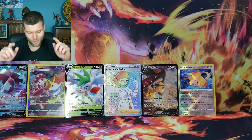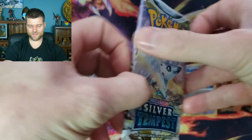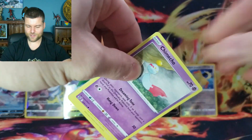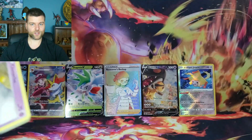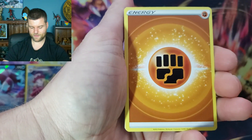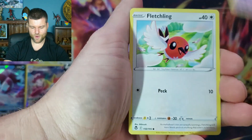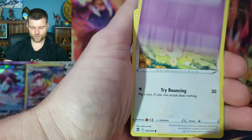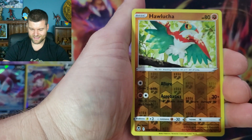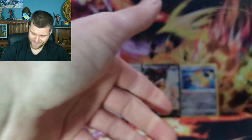Two packs left, one more to fill the screen. Another Silver Tempest — we're not asking for much, just one card, two chances. Energy, Clang, Croconaw, Aerodactyl, Chimecho, Fletchling, Phanpy, Dreepy, Buneary. No Trainer Gallery, but a non-holo Talonflame. Alright guys, this is our last pack and last chance to fill the screen — do you think we can make it happen?